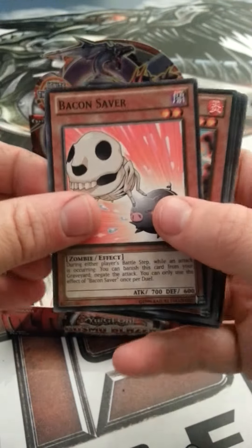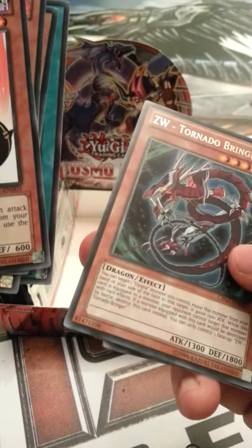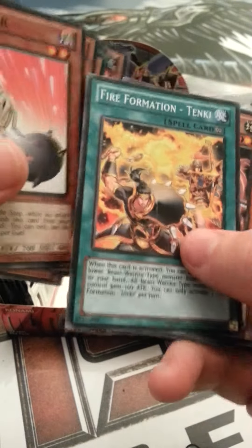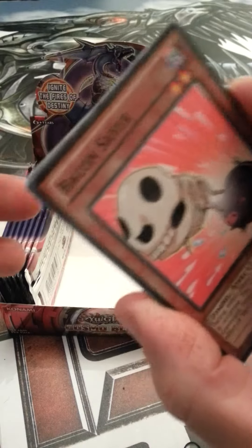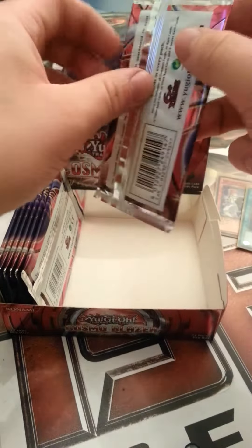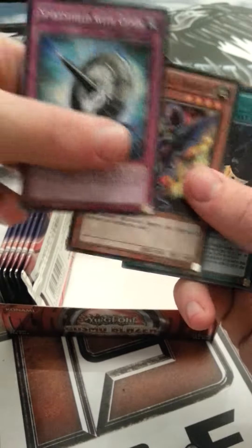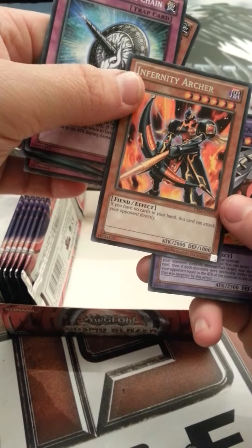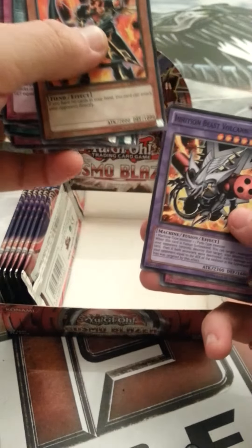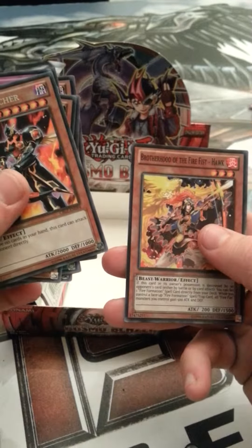New card smell. Bacon Saver, Flame Griffin, Heraldic Beast Unicorn, After the Storm, Tornado Bringer, Heraldic Beast, Fire Formation Ten Key, Leotar, Hazy Flame Stinks. Bacon. We're getting there, nearly through this unboxing, just a few more packs. Heart of the Cards - two Secret Rares? Not possible. Spell Wall, Tribal Rival, Infernity Archer - if you have no cards in your hand, this card can attack your opponent directly. Very tasty. Volcano, Drastic Impact, Go-Go Ghost, Brotherhood of the Firefist Hawk.